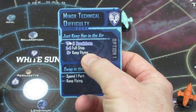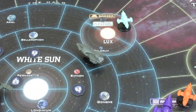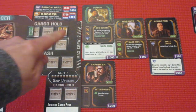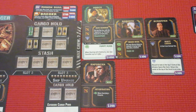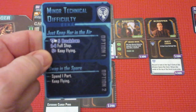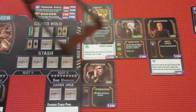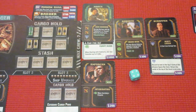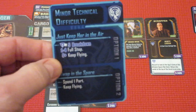We go to his area for a quick roll. He's got three mechanic symbols on the card — it's a breakdown, so he needs a 5 or better. He rolls a 4 and a 3, totaling 7, so he does not have a breakdown and keeps her in the air.